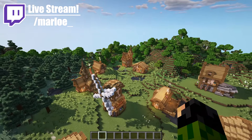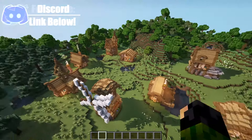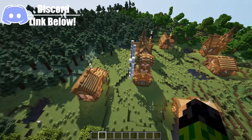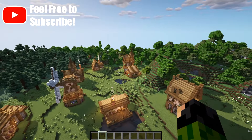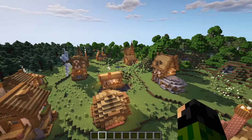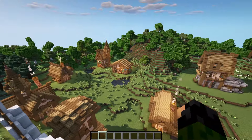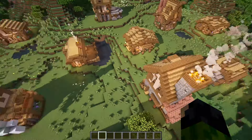This is already looking so much better! We have all 13 houses dotted around this nice piece of land which we are going to be transforming. But of course, just placing in the houses isn't enough — we have to do various other things. And I think the first one we are going to do is add in the pathways leading from one house to the other, going all the way around.